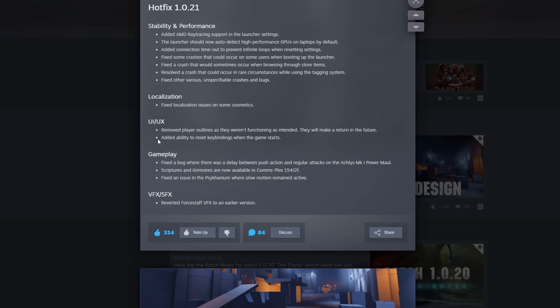Player outlines will make a return in the future. They've also added the ability to reset key bindings when the game starts. As for gameplay, they fixed a bug where there was a delay between push action and regular activities on the Achlys Mark 1 Power Maul. Scriptures and grimoires are now available in Comms-Plex 154/2f, which is that new map, so now you can find those on there.